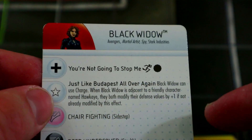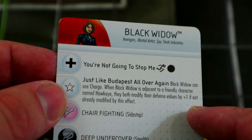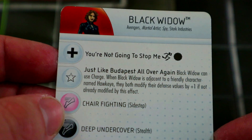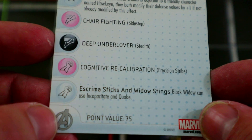I always play her with a Hawkeye — usually the one from the same starter set — because he has traded running shot, and if he's adjacent to Black Widow they both get plus one attack. So they make a nice little duo. Improved movement for characters and traded charge is really cool, and it's a bonus if you play her with a Hawkeye.